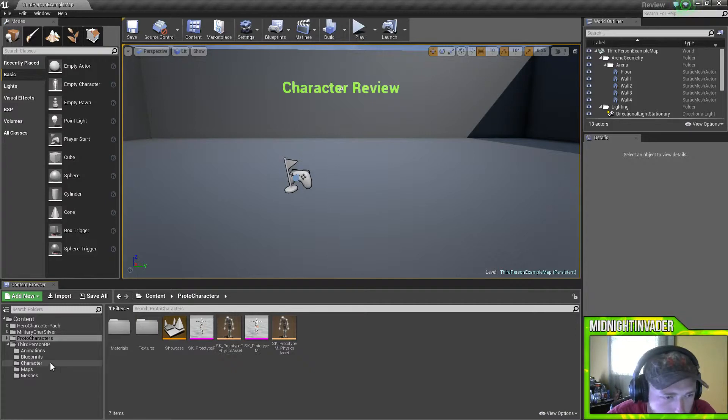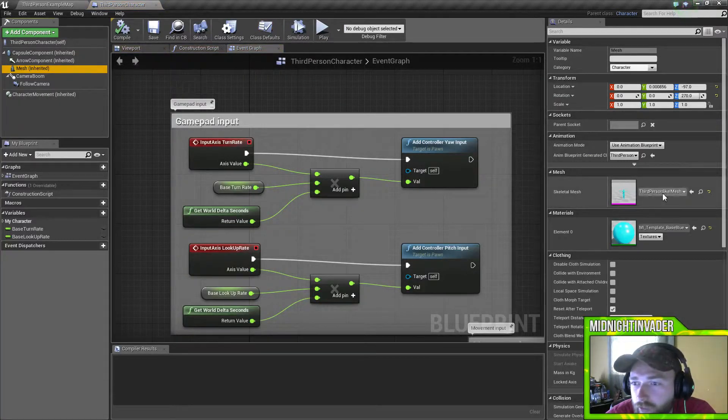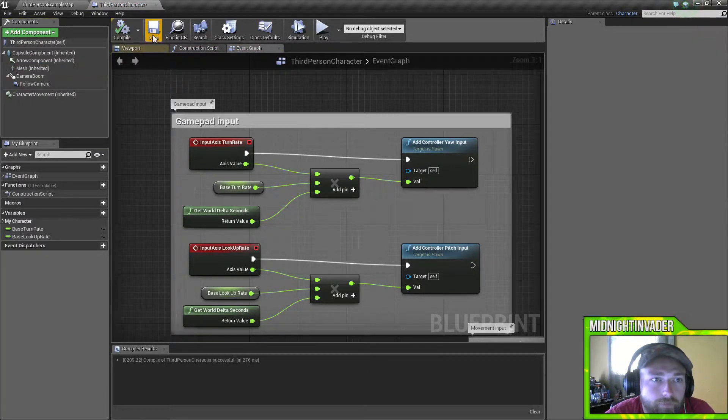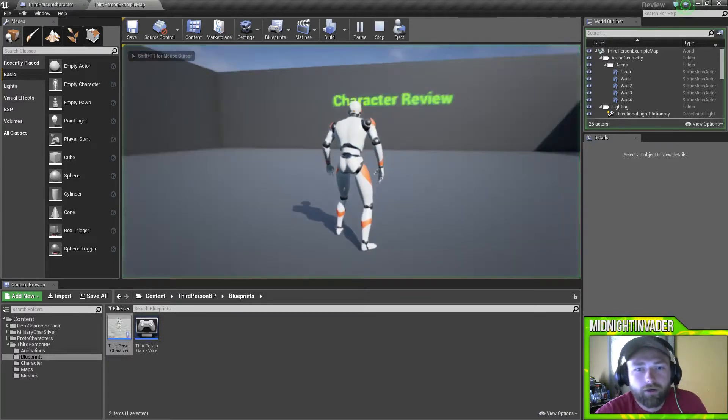Let's go back into our blueprints, go to our third-person character, and we'll change this. There we go — prototypes. And with that, let's compile for a second. There we go.